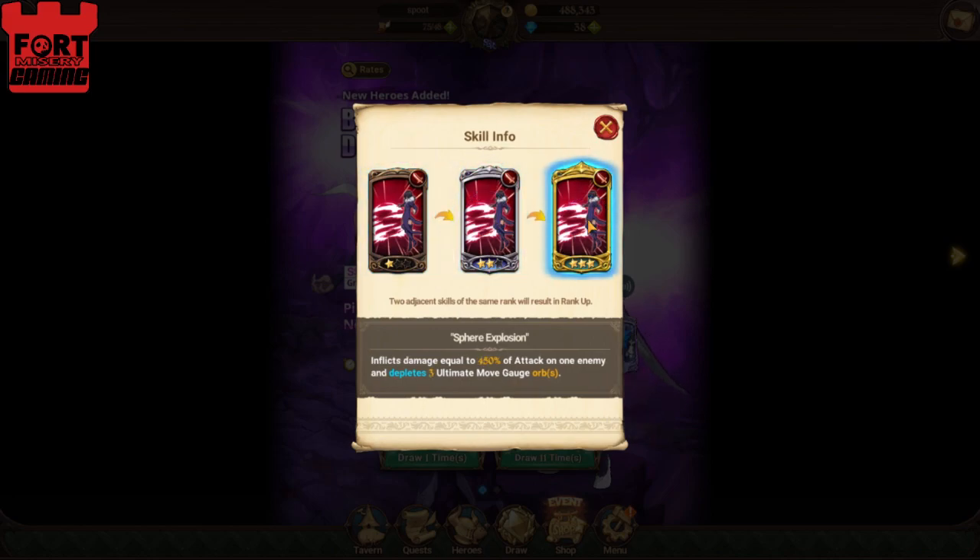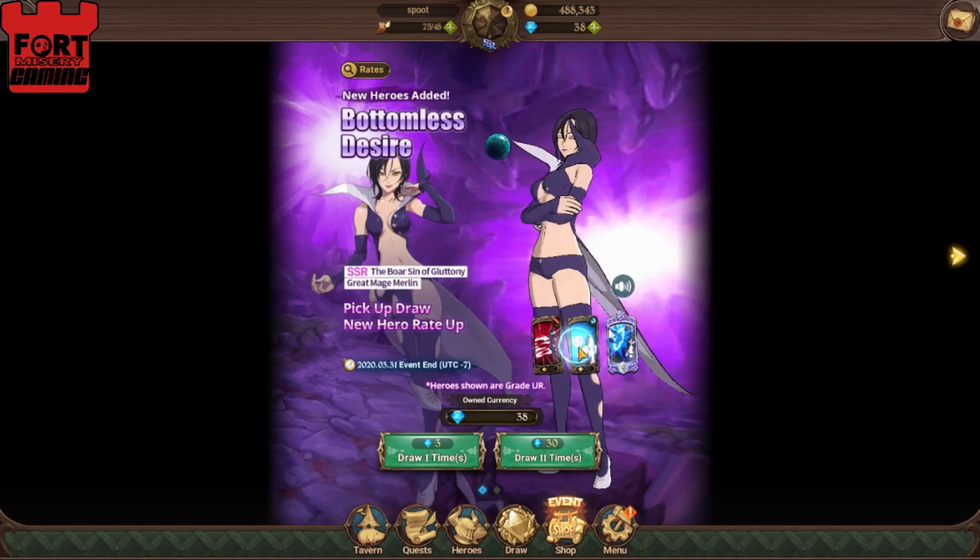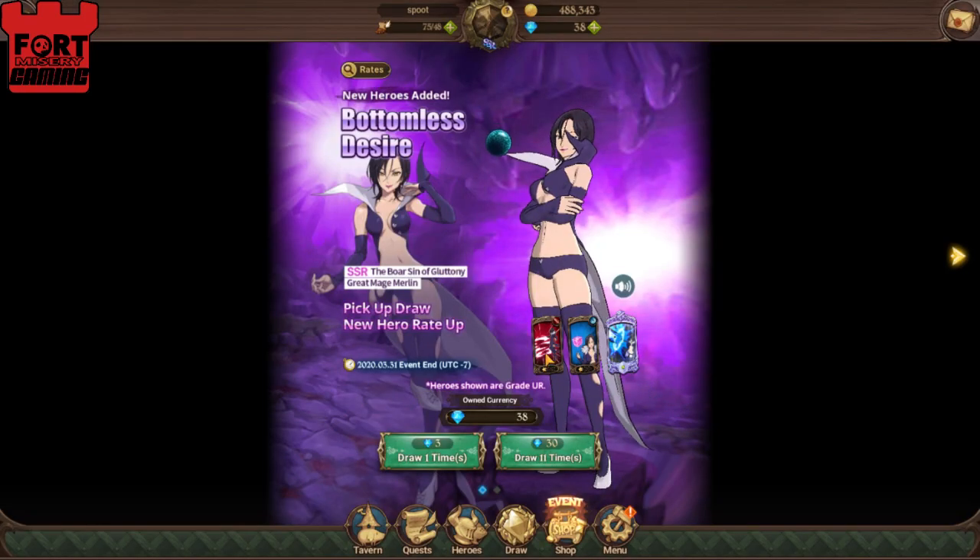Her first move is Sphere Explosion — inflicts a whole bunch of damage to one enemy. Can deplete either one or three ultimate move gauge orbs at rank three, which is real good. Then she's got Perfect Cube, where you create a barrier for a percentage of your attack. Not too bad. Any kind of defensive on somebody who's gonna yank skill orbs off is pretty good in my book.